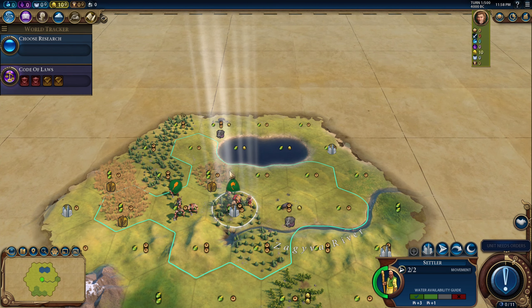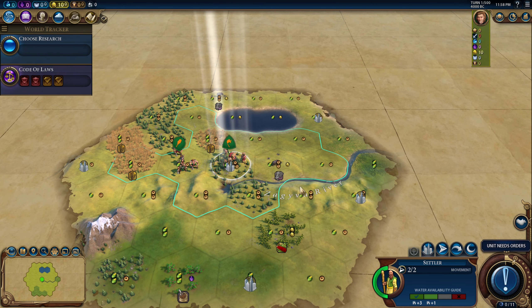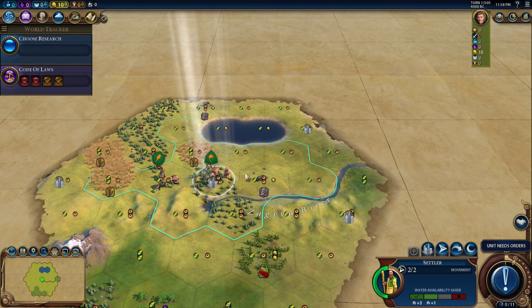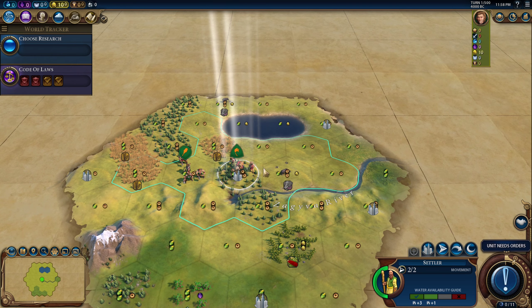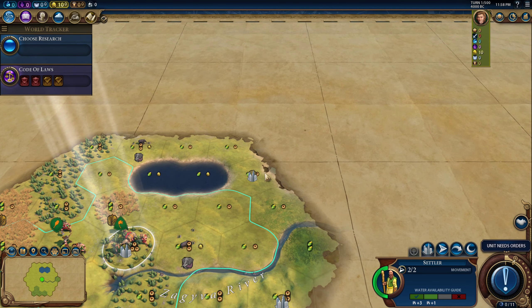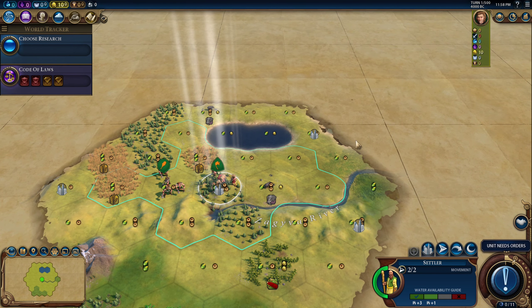I could move towards the lake but that doesn't do anything for me. I could move over to the ivory and settle there, but then I don't have any two-food tiles to work in the very beginning. I do get to settle this turn — I can get closer to floodplains and this is definitely coast. I think I might do that.